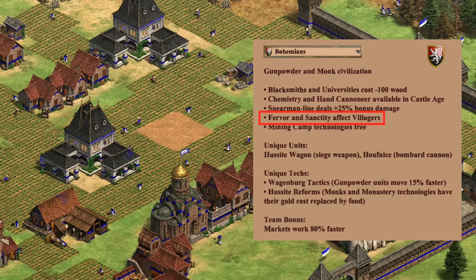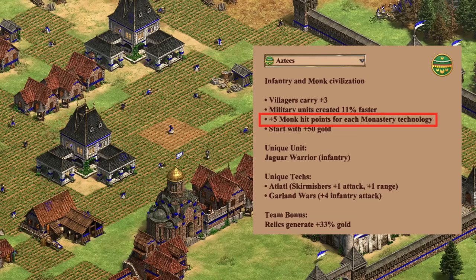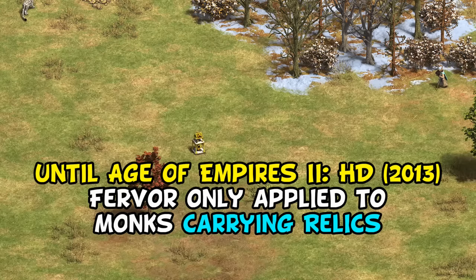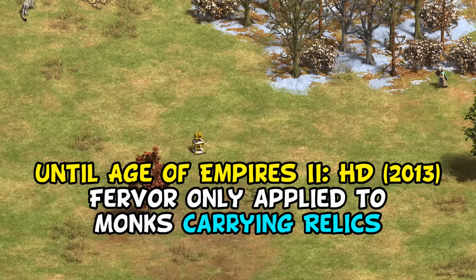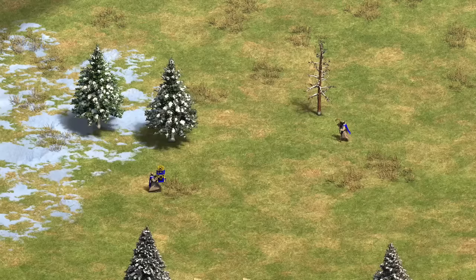The biggest exception here is for the Bohemians, as it also affects their villagers, making it a great eco upgrade on top of its benefit for monks. Aztecs also get plus 5 HP per monastery tech, and when you add that effect on top for 140 gold, it seems like a much better deal. If you still don't agree with it being so low on my list, consider the fact that in Age of Conquerors, for over 10 years, this bonus was bugged — working only when monks were carrying relics, and not when they did anything else. Yet that was a pretty obscure trivia fact at the time. The fact that most people didn't even notice this tech did almost nothing for 10 years, I think speaks to how little of monks' effectiveness relies on speed.